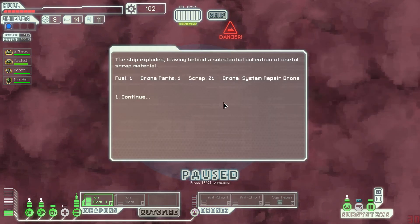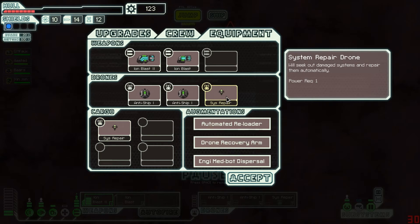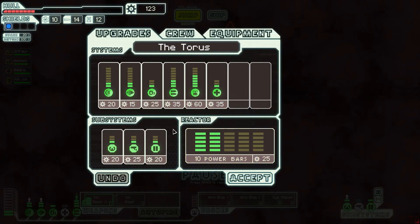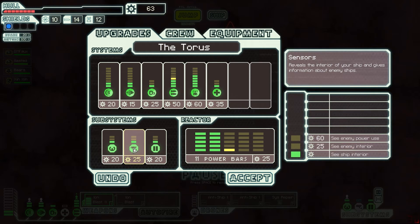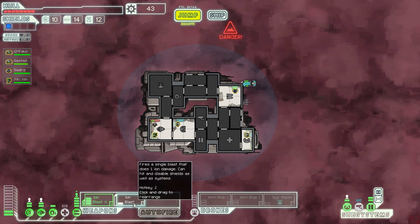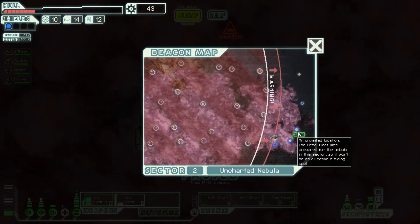We got another system repair drone, 21 scrap, a drone part, and a fuel — that's kind of cool. So we have an extra sitting around, we can sell that sucker. We can upgrade our ship. We needed to upgrade our weapons — might as well upgrade the power so we can actually do that. We probably, just for survivability's sake, want to upgrade our doors, and maybe our sensors — although the sensors honestly aren't going to matter in this particular circumstance. Now we can power up the anti-ship drone. We are pretty set — let's jump.